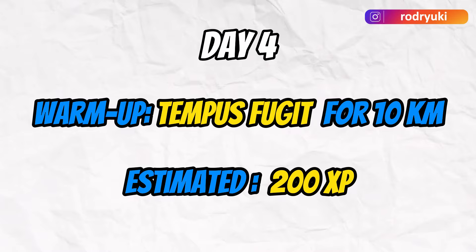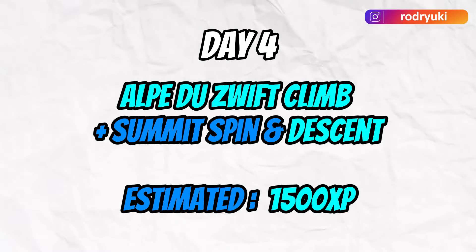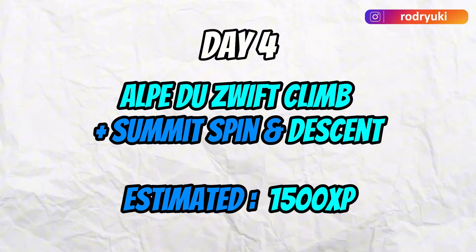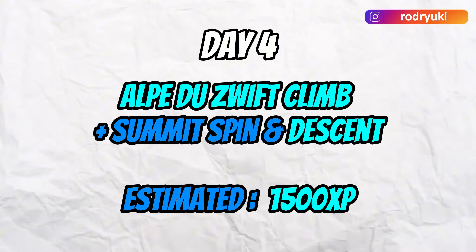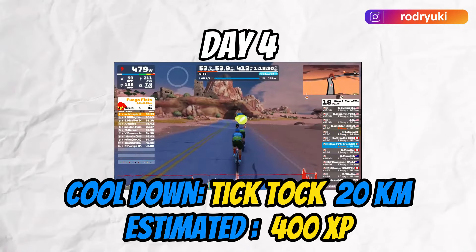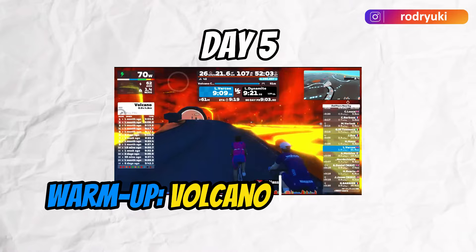Day four is the big day — targeting 4,000 total XP. Start with an easy 10 kilometers on Tempus Fugit for 200 XP, then do the Alpe du Zwift climb for an estimated 1,500 XP including the summit sprint. After that, descend the Alpe du Zwift for 12 extra kilometers plus a recovery ride of 20 kilometers on Tick Tock for another 400 XP.